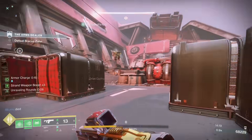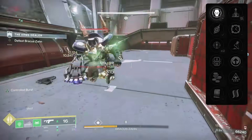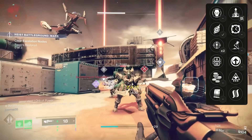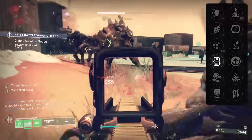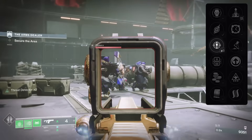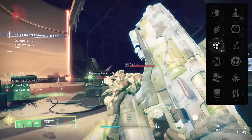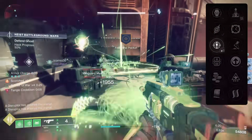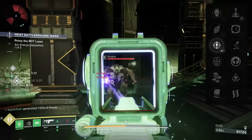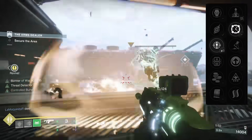You add all that damage onto Strand abilities like Unraveling Rounds, and you're packing a punch whenever you need it. For the third column, I know Envious Assassin is ultimately the desired perk — it works great for clearing adds with your primary and swapping to a massive magazine for majors or boss damage. But I do want to present a small case for Threat Detector. This is the only high impact fusion in the game that can currently get it. Outside of charge time, handling is the weakness of high impacts. If you're using this fusion to clear large enemies while blazing in on something like Banner of War Strand Titan with Unraveling Rounds, Threat Detector is kind of awesome — you can get up to 100 handling and 81 reload speed without touching the fourth column.